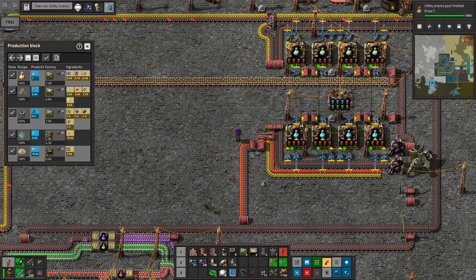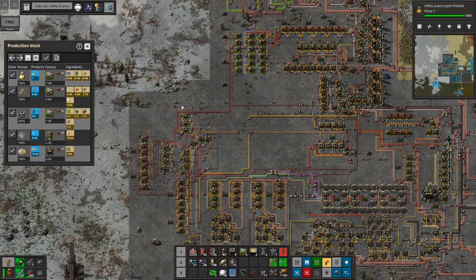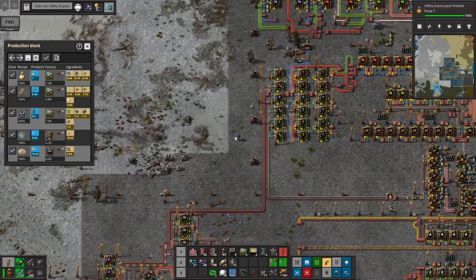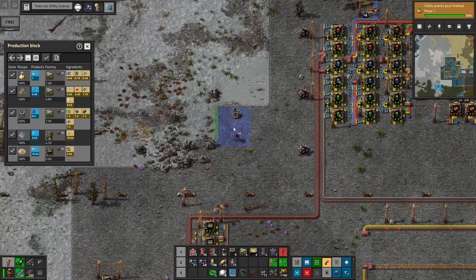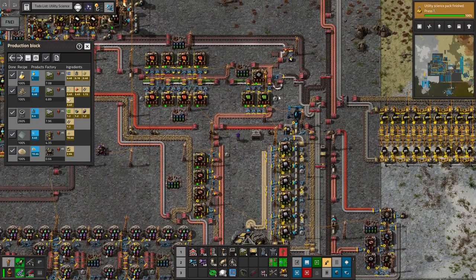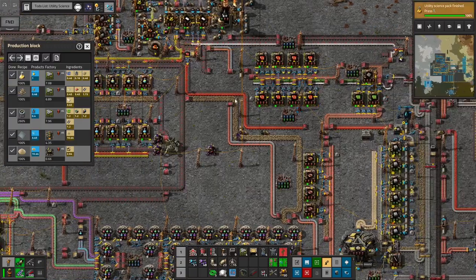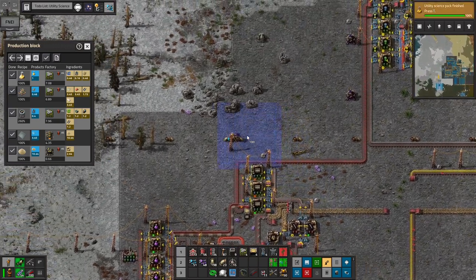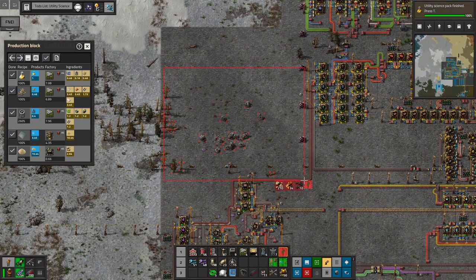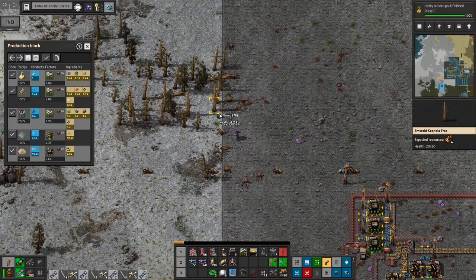We're going to have two or three chunks of assembling machines about this size, and then one chunk of industrial furnaces — I can probably fit all that right here. I'm not going to worry about module tiers four, five, and six — I'm pretty sure module fours require all sorts of crazy space tech, and at that point I can just have robots fly things around. I'm going to get some concrete to fill in this corner and then we'll start busing everything over and create our utility science. I'll need about 2,000 concrete. Nanobots are pretty great — I'd be sad to play without them, they definitely make the game easier.